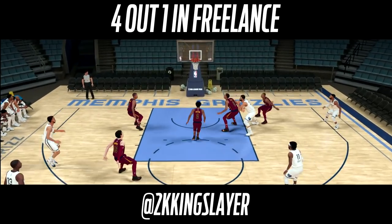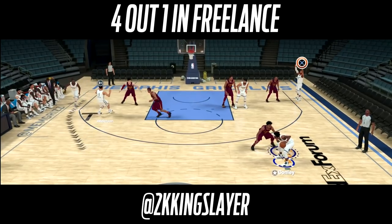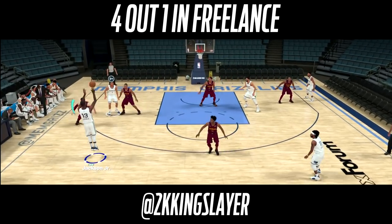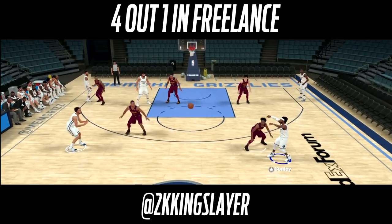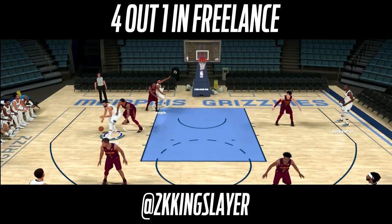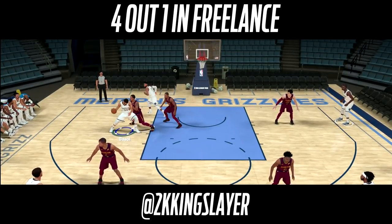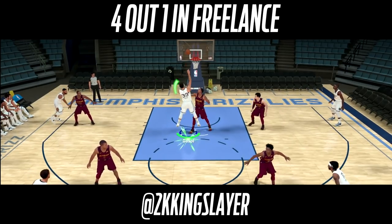That pin down screen shows up in a lot of freelances, but I'll show it again just in case. We swing the ball to the strong side, the guy from the corner comes up off a pin down screen and hits a three. That's a reliable scoring option that appears frequently.